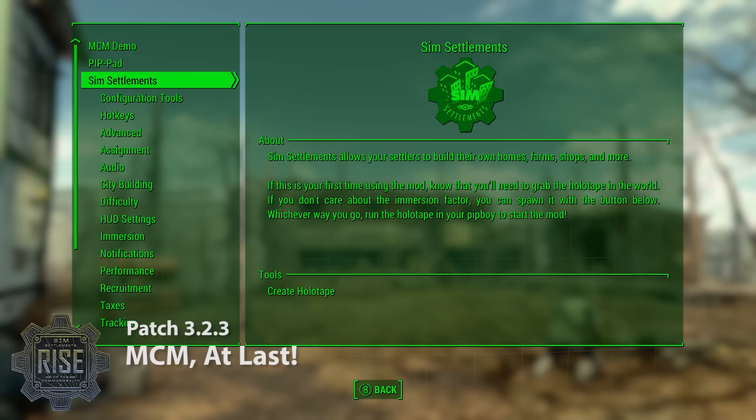There are a few new things you gain access to by using the MCM menu instead of the holotape. First, don't get rid of your holotape — you're still going to need it for a few reasons. One, it's still used to turn on the mod. Two, the tools section is not fully implemented in MCM because MCM doesn't support confirmation menus, and I didn't want you to accidentally click something you didn't want, such as the self-destruct tool. That remains in the holotape. At bare minimum the holotape is still going to be the trigger that turns on all of the SimSettlements functionality.